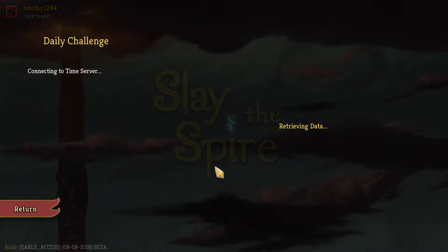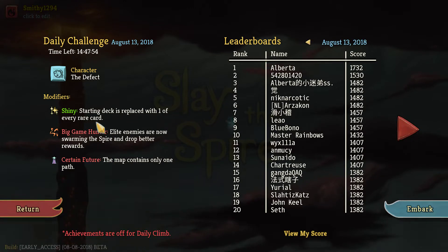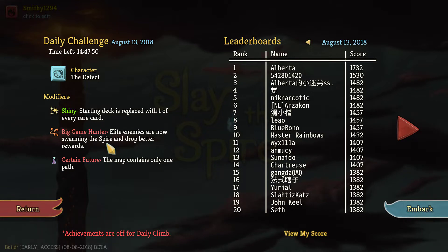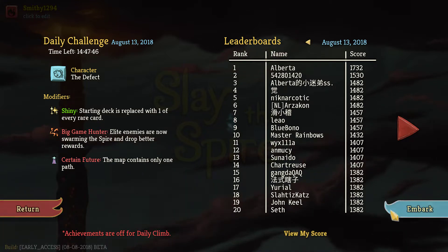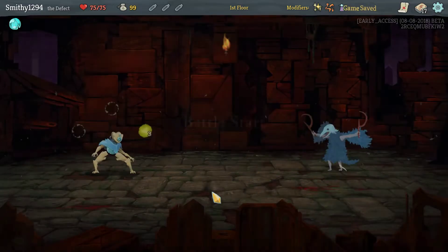Welcome back to Slay the Spire and welcome back to another daily. Today we're playing as the Defect with a shiny starting deck replaced with one of every rare card, which kind of sucks. Big game hunter, elite enemies have swarm in spire and drop bare rewards — pretty good in certain scenarios. Future map contains only one path, which sucks as well, but at least we don't have to worry about where we're going to go to get the most points.